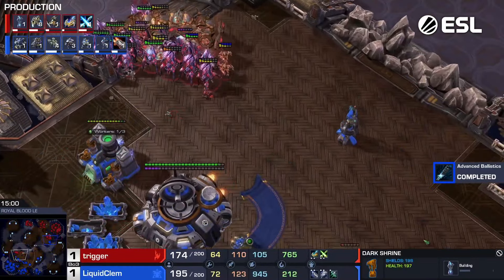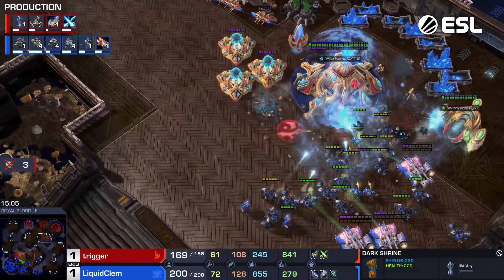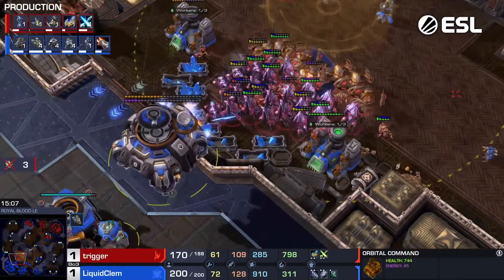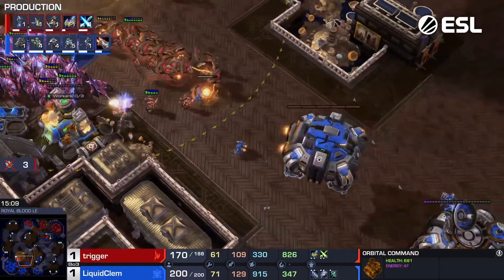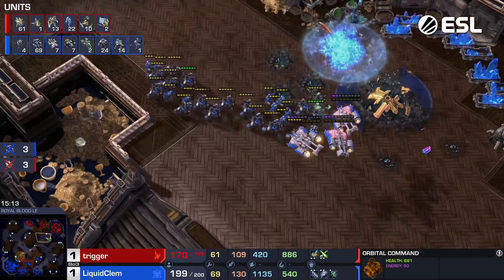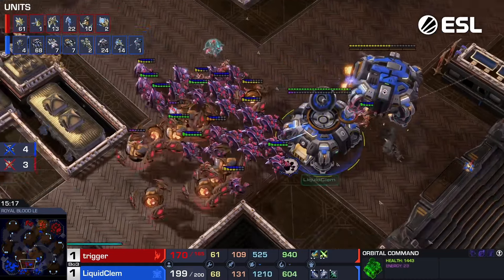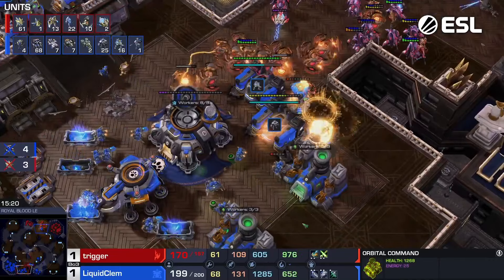Some nice flanking coming up, but Clem dodging everything just in the nick of time. Yeah, there's the factory — thank you. That was quite the mystery. There is that Dark Shrine we've been expecting — that's kind of like oftentimes the finishing of Protoss tech in this game. Of course, we don't really see any Psi Storm or anything, but that is something he could get additionally.